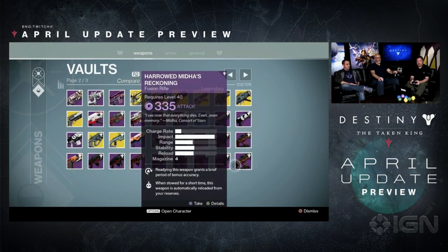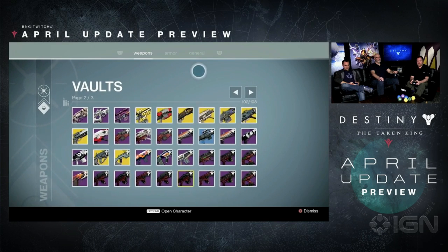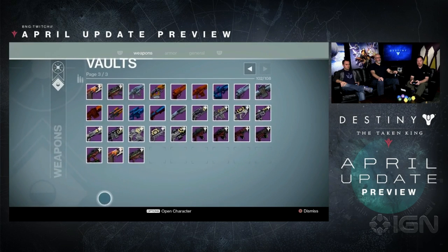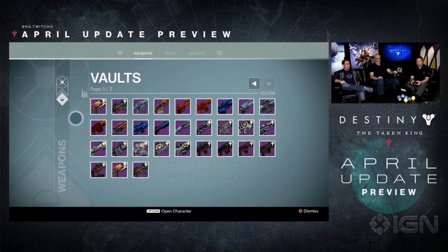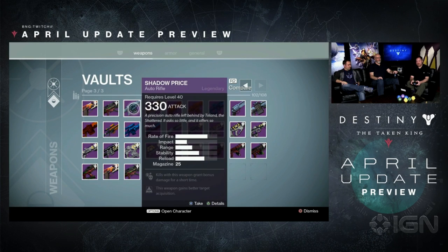Here's the problem I'm having. I approach my vault — these are all my favorite year-one legendaries and exotics. Tab over: this is all my raid gear, all the stuff I want. Page two of three. But I have a new vault space tab for weapons, armor, and general items. There's Shadow Price — at level 330 attack. We brought back some old favorites. I'm going into Iron Banner with this.